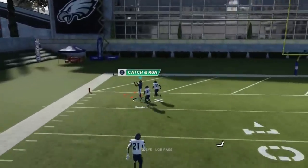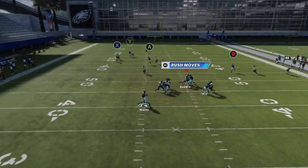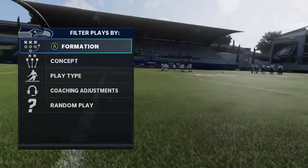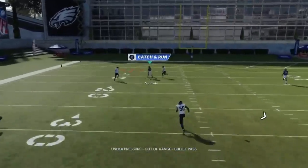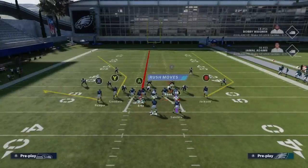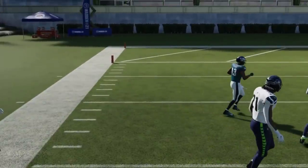Against cover one man, you get pretty much the same look since this is a route that beats man — just float it up. Next up we've got the PA bucks cross. Against cover two, streak Hurts, motion out Jackson, and it's going to be a big play in the cover two spacing. Next up we've got the buck seams. Against cover three, just streak the A and Y routes and pass lead away — tight window but it's there. Against cover two, motion over Hurts on a streak, put the X route on a flat — a really big cover two play to the Y route.